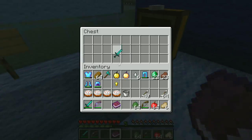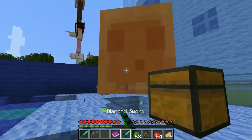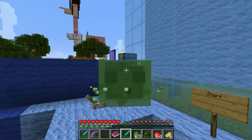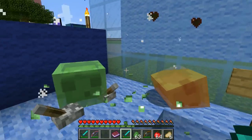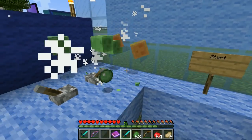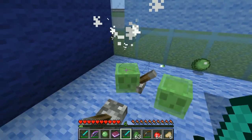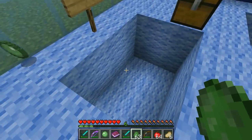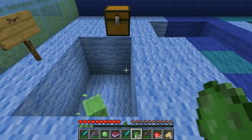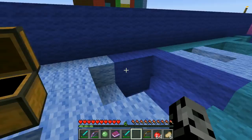We basically need to get a baby slime in here. That wasn't a baby. Yep, I think I got a baby — yep, it's a baby. I accidentally ended up killing all of them because of 1.9 — you hit multiple at the same time. But I got one. Baby slimes will follow you around, so we need to figure out where we're going — to the middle or to the other person's side?